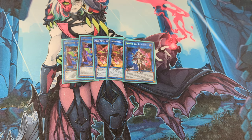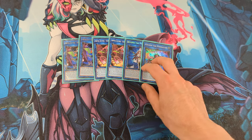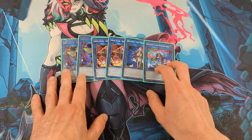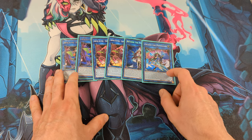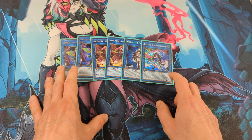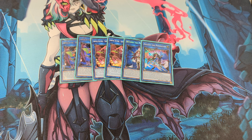Next, for the generic links: Beyond the Pendulum and Exceed the Pendulum. Beyond the Pendulum is really good going second to break boards and search another Pendulum Monster. Exceed the Pendulum also gets me a plus one because it adds back a Pendulum Monster from the extra deck, and I can special summon it.